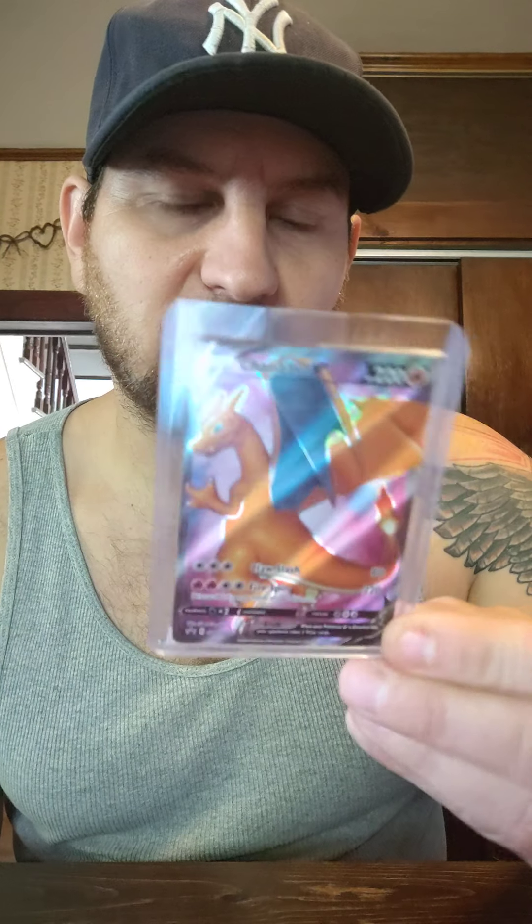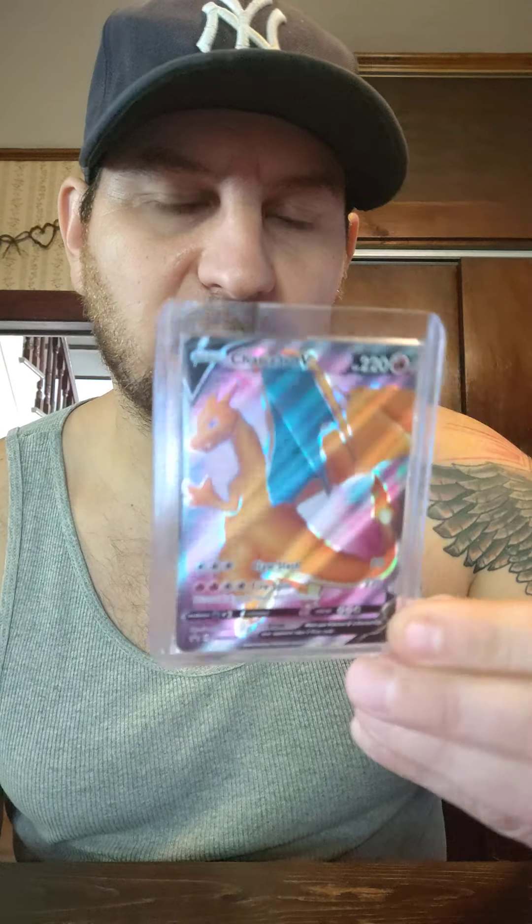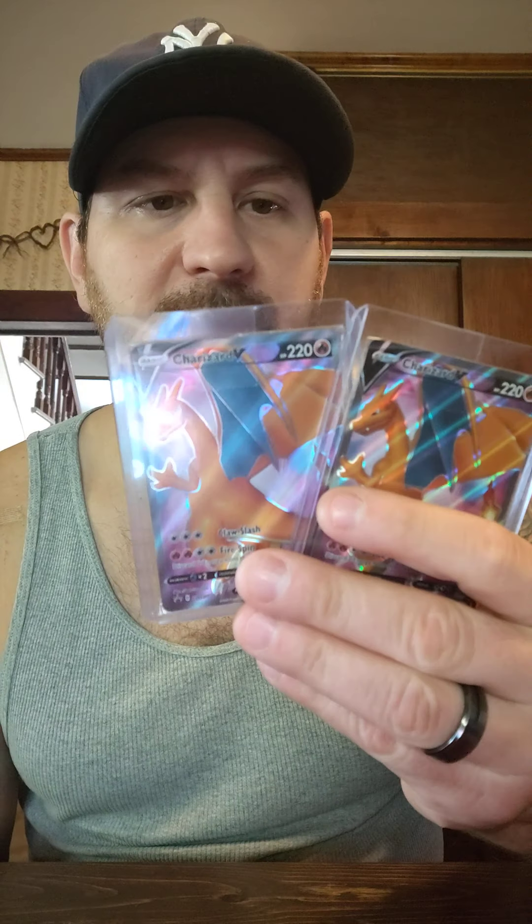I have a Charizard V Blackstar promo from the Champions Path line. I actually got two of these and they're all brand new in the wrapper — here's the other one, so I got two right here. They're still in the little bag. The centering looks good — this has a potential for a 9.5 to 10, and this one with centering, same thing, 9.5 to 10. So hopefully we get a 10 on one of these.